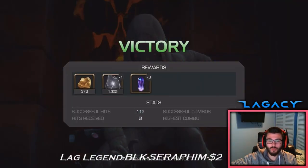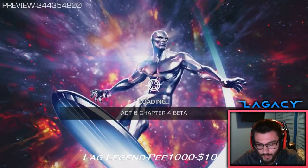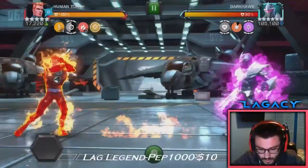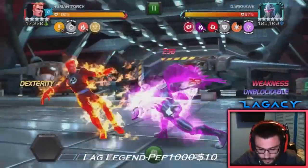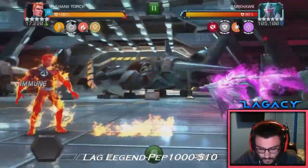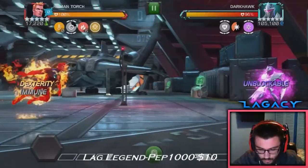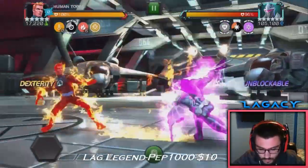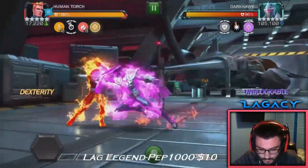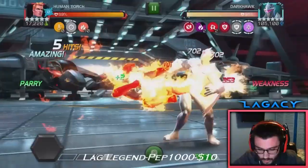Not too bad. Did I pop the pre-fight? I think I did — yeah, we're good. I need to get him out of this stupid mode so I keep on taking hits when I shouldn't be. I need to just slow down a bit, take a deep breath, slow my gameplay a bit. There we go — he's out of the mode, we're looking good.